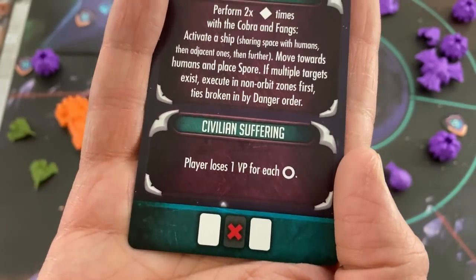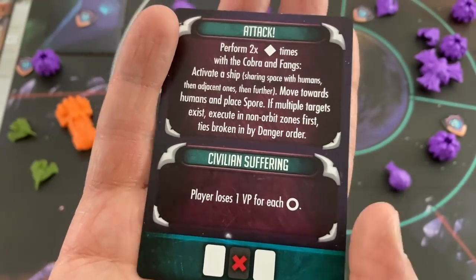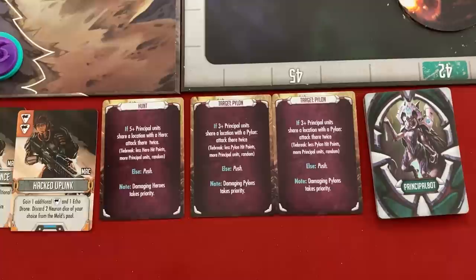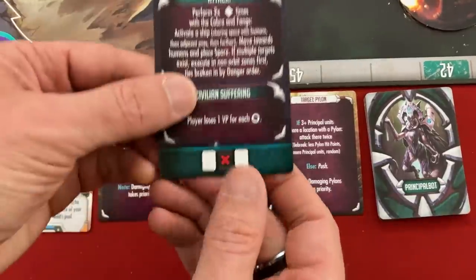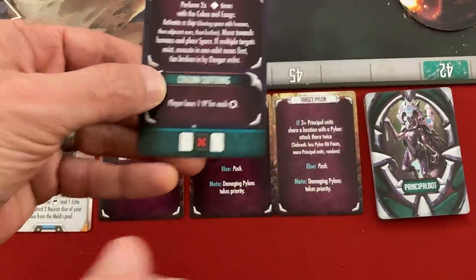I forgot — they get three circles, which means the player loses one victory point for each circle. That's minus three victory points. I should kill the Empress. One, two, three — that takes us into round three. The Armada gets six new cards but we'll do that on their turn.